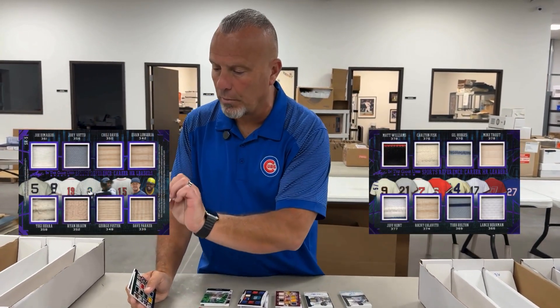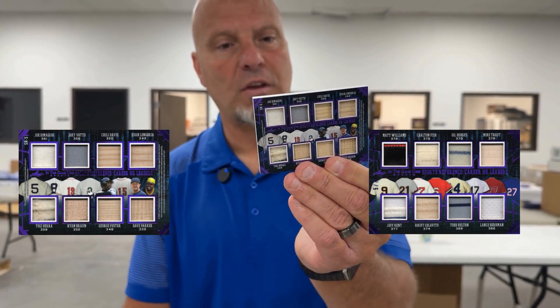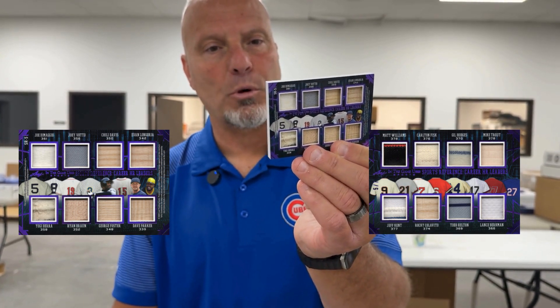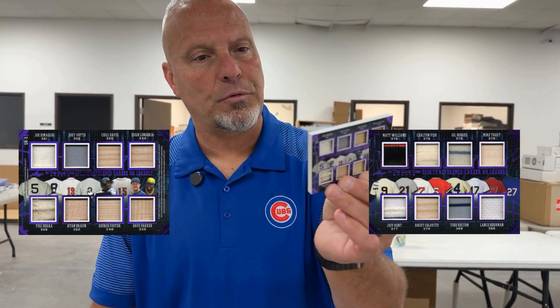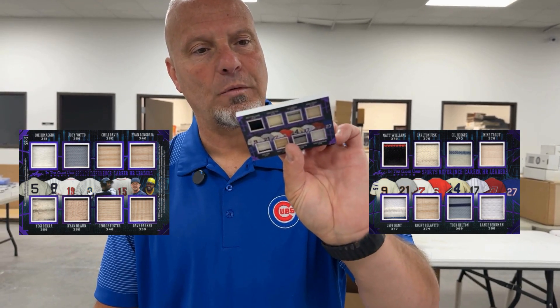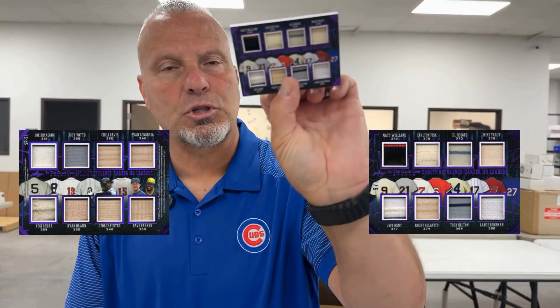How about a 16-man card with Joe DiMaggio, Joey Votto, Mike Trout, Gil Hodges, Carlton Fisk, Jeff Kent, Rocky Colavito, Lance Berkman, Todd Helton. This is called Career Home Run Leaders — it starts at about the 378 mark with Mike Trout. We've got DiMaggio at 361, Yogi Berra at 358. Look at the swatch on that — absolutely amazing. That's going to go on top of Jim Rice. Game used greats.